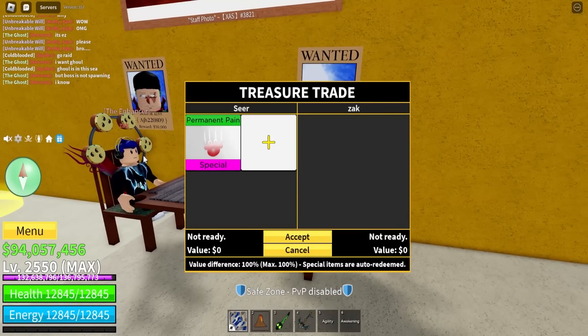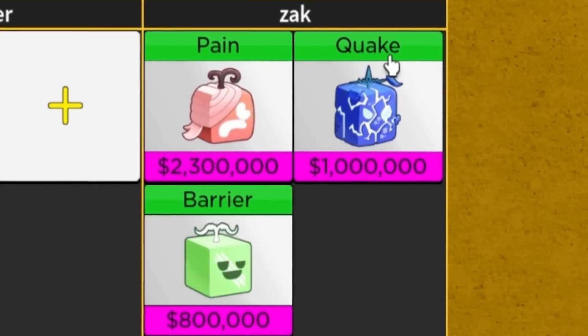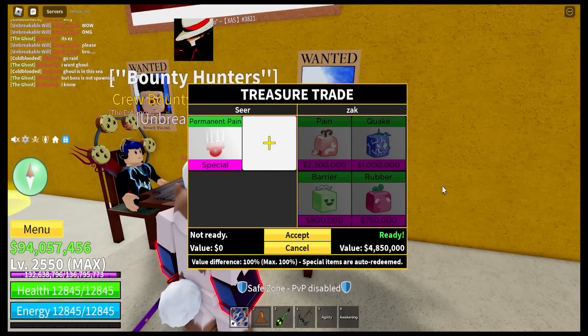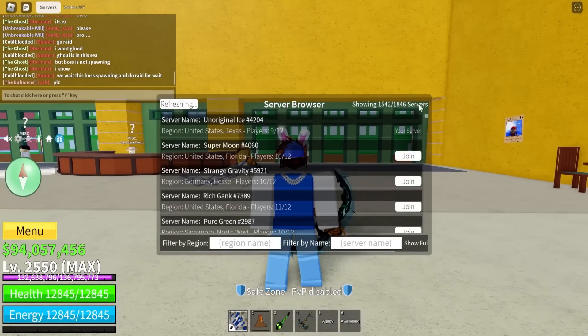Let's see the next trade — we got mr. Zach over here. Permanent pain. He also has the pain fruit. We got quake, a barrier, and rubber — and that's his offer. That is not gonna do it. That is not a good offer. I gotta switch servers again.